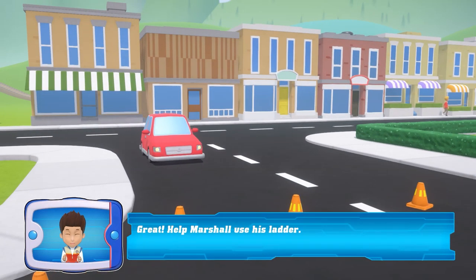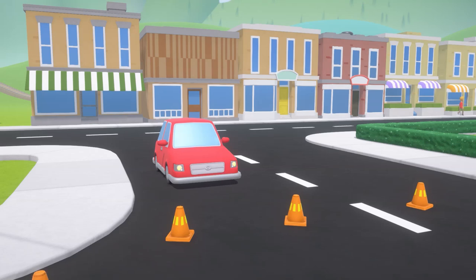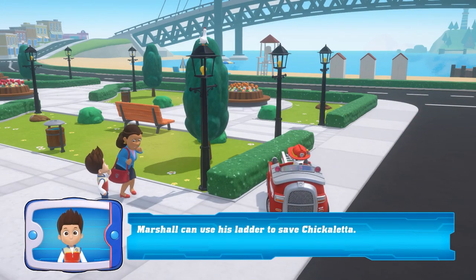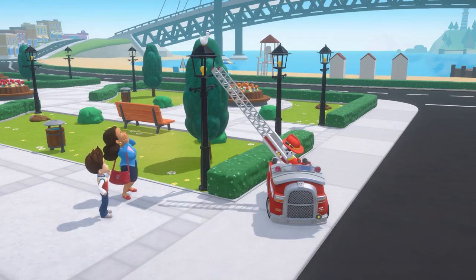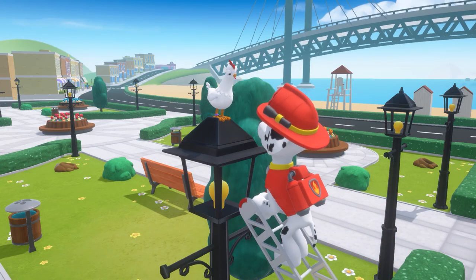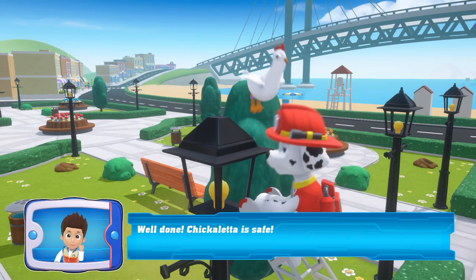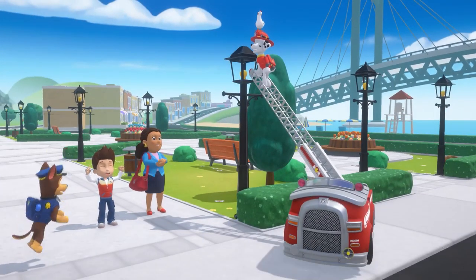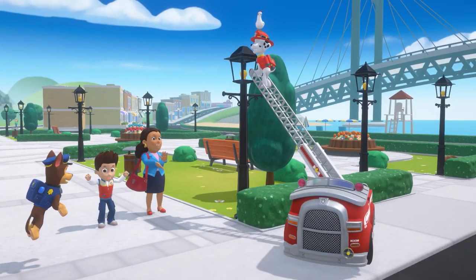Help Marshall use his ladder to save Chickaletta. Well done. Chickaletta is safe. We need Marshall for this mission. See you next week!